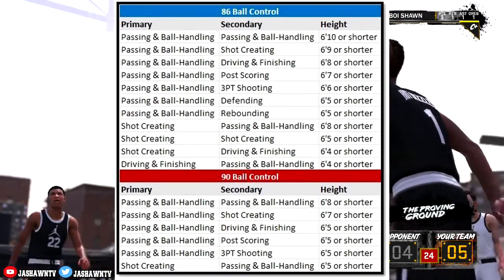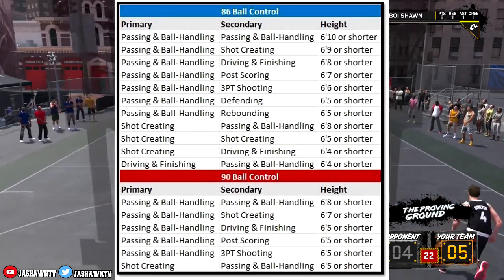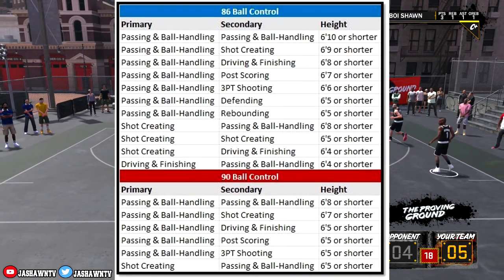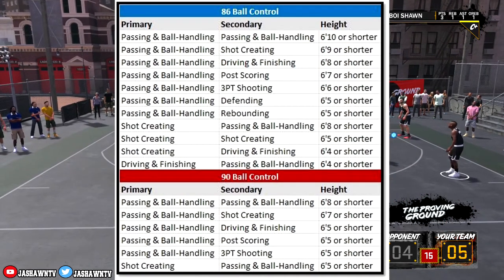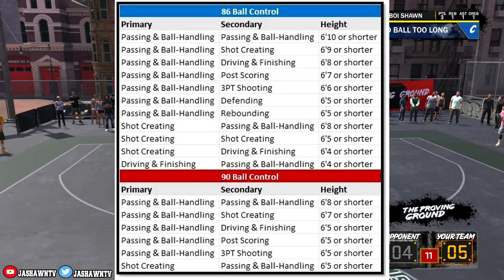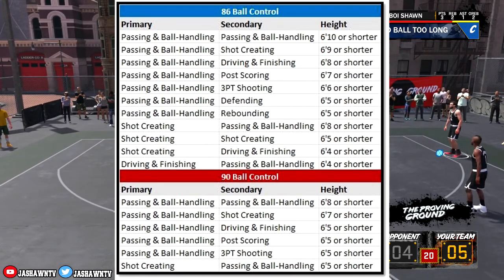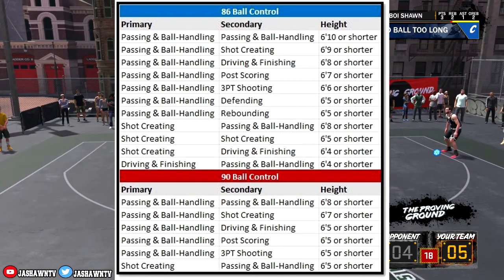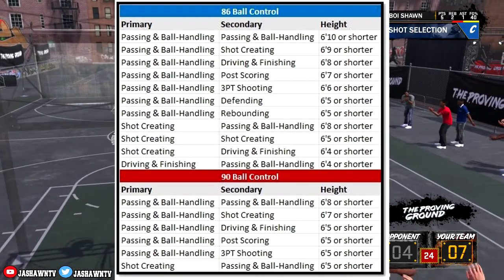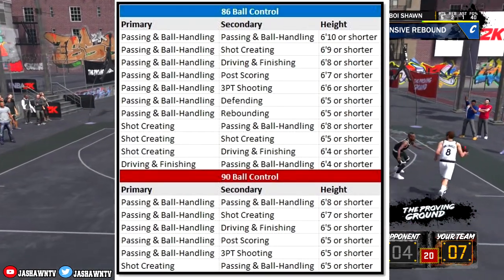Now if you want 90 ball control to get all the elite dribble moves: a shot maker can be 6'5" or shorter and still get 90 ball control. A pure playmaker can be 6'8" or shorter and have 90 ball control. A play shooter can be 6'5" or shorter and still have 90 ball control. That's lit.